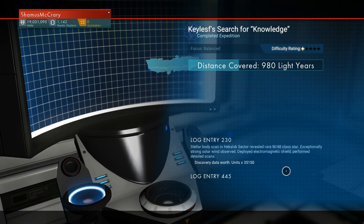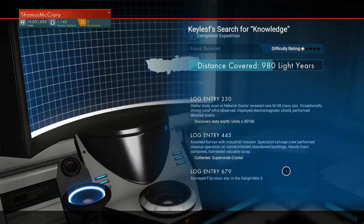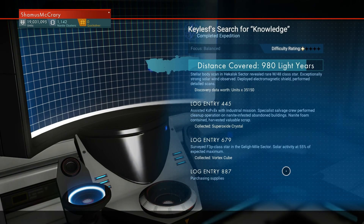Expedition complete — summoning the freighter. Oh, I can't summon it there. Alright, here we go. We're back, the mission has returned, we're in the fleet command station.